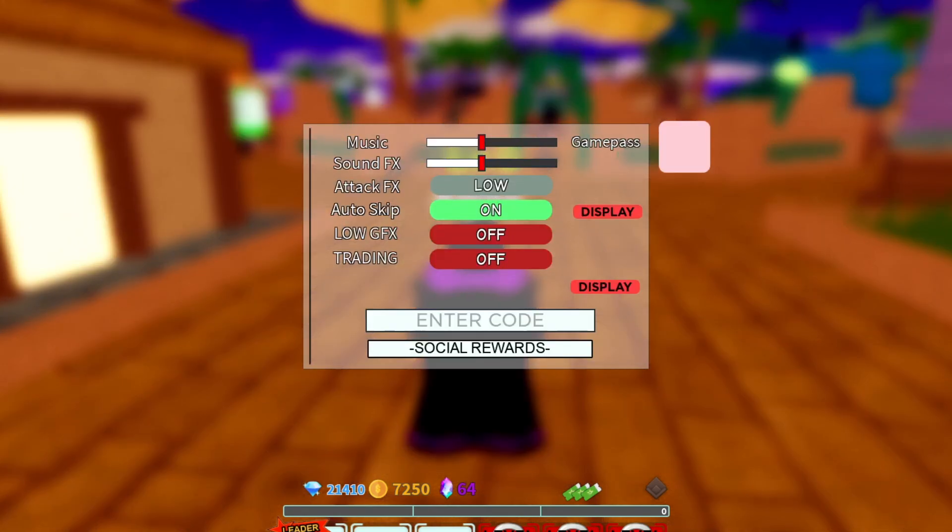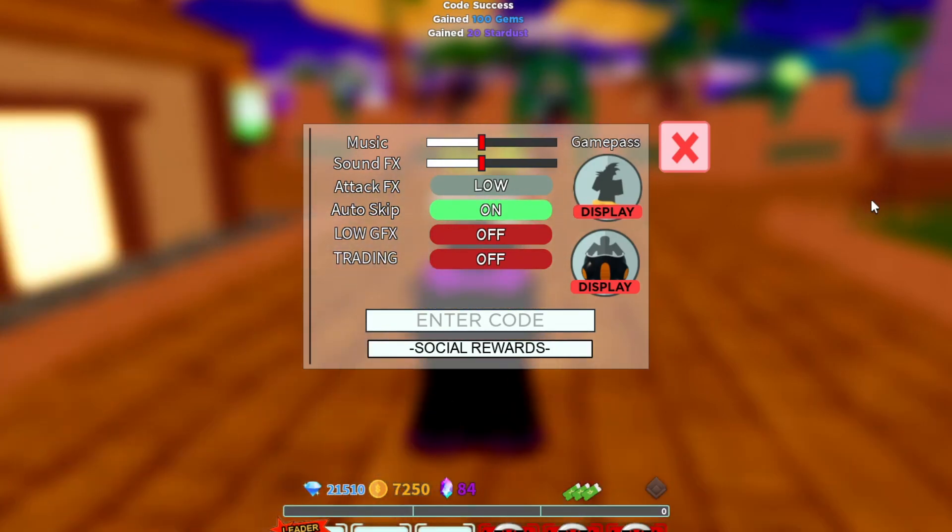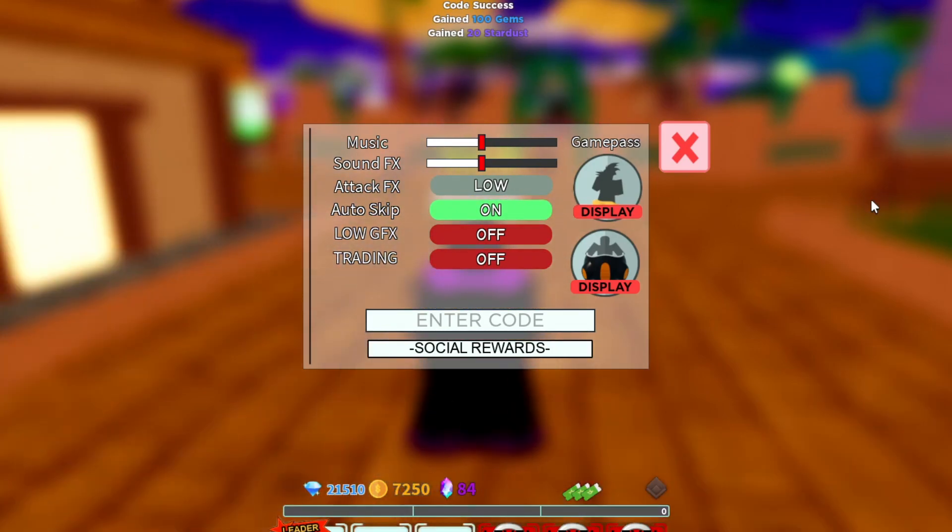To redeem codes, hit the settings button and enter the codes there. I'm going to start with the newest one that just came out today — it's called 'TimeChamberFix'. It should give you 100 gems and 20 stardust, so make sure you get it. That is a working code.